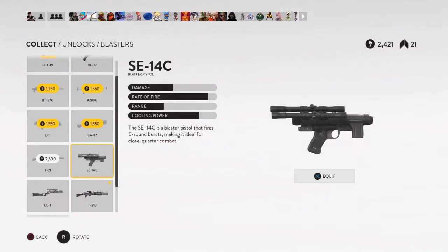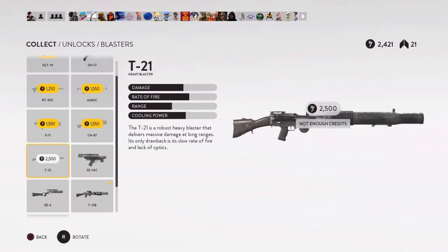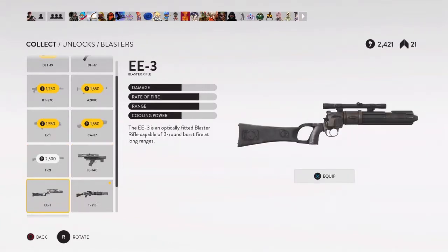That blaster pistol is only good at close range and at best medium range — it's not good for long range. If you actually play the game, there aren't a lot of areas where that gun excels. It's pretty much close quarters only. The EE3, on the other hand, is all-around great.